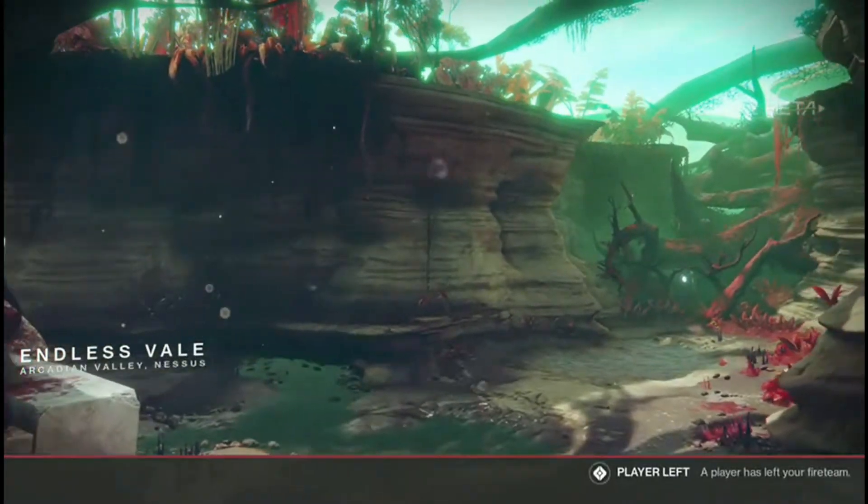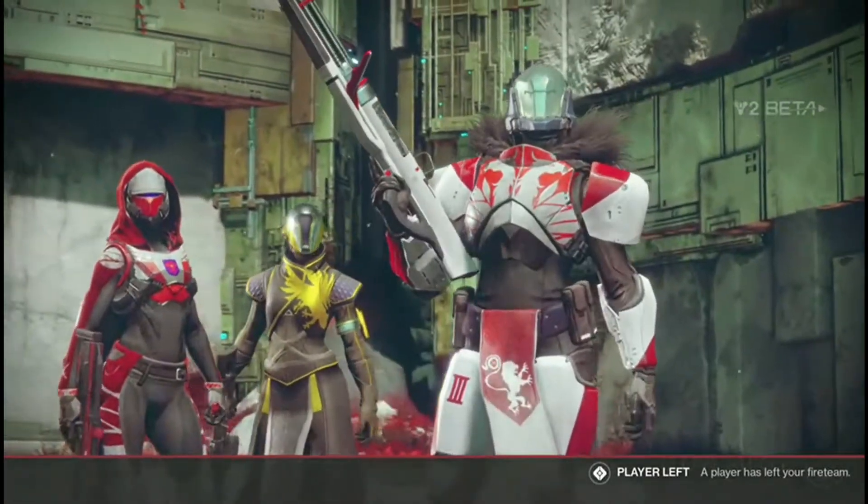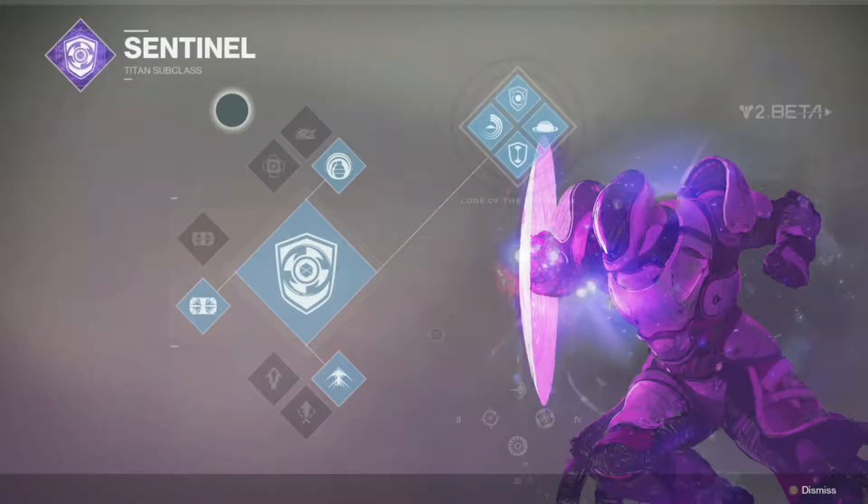We are the Fat Guardians and my name is ACBeatTheMan. Today I'm going to take a quick look at the Sentinel Titan as presented in the Destiny 2 Beta. It is the Void Titan — its super has a shield, sort of like Captain America, but you can also put the bubble down in one of the subclass trees.